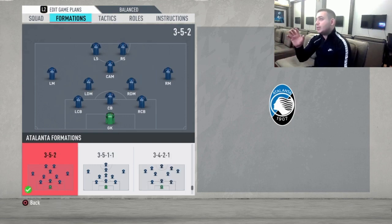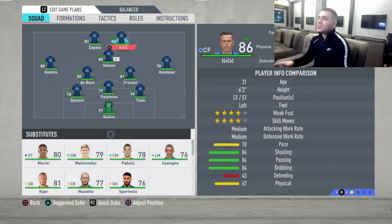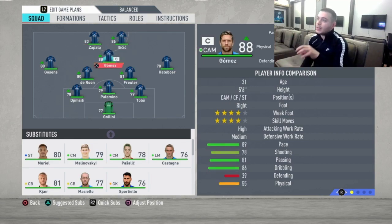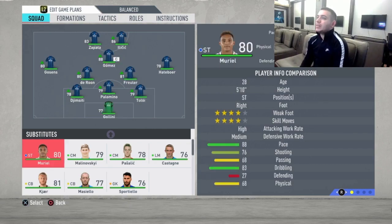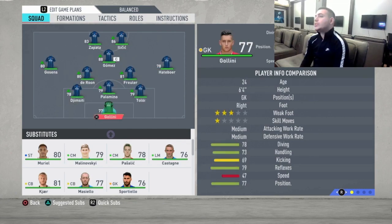The formation I'm going to use is the 3-5-2. I don't like the 3-4-1-2 that is their default because it's a bit of a changed formation. I just like the fixed formation that FIFA has. There are great players here — no doubt Gomez is the star. You got Muriel, you got Ilicic. And the other part of the team is a great all-around team who's going to help you defend a lot and make those quick counterattacks.